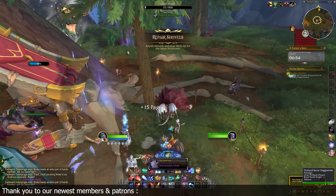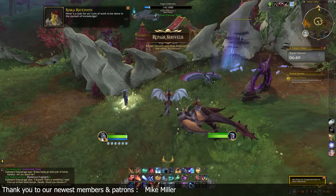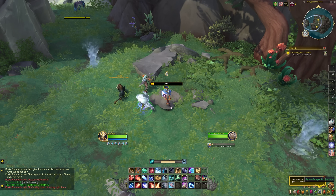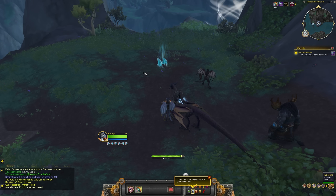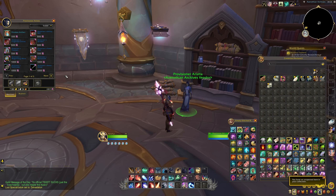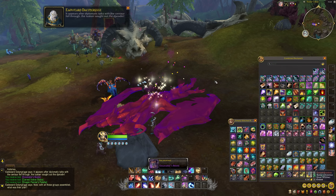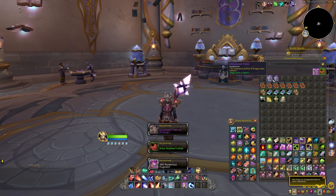Hey folks, this is Killarney. Patch 10.2.5 introduced a brand new feature called the Azerothian Archives that seems to kind of replace archaeology thematically with new minigames and activities to uncover some secrets of the past. You'll need to work through various quests to unlock the true potential of this system, and you'll need to farm both reputation and currency to collect all of the various rewards on offer. So let's go over everything you need to know about the Azerothian Archives feature, how it all works, how you can farm reputation with this new faction, and the best ways to acquire the mysterious Fragments currency.